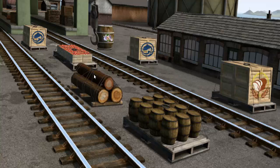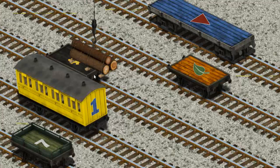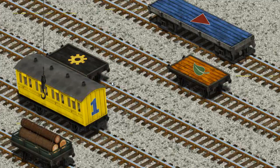There you go. Let's lift and load. Now the cargo must be loaded. Help Cranky find the green flatbed with a white number 7. That's it!